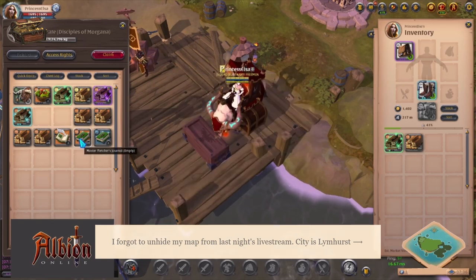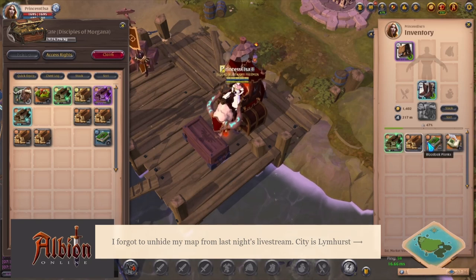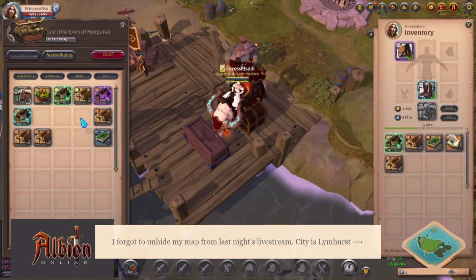I'll bring some books in at tier 6. You'll see they're on the same tier, so that when I craft the planks, the books will fill up too.